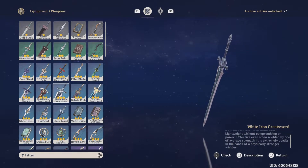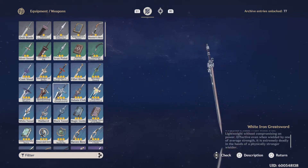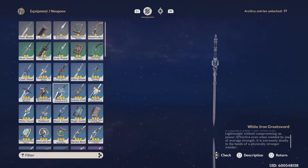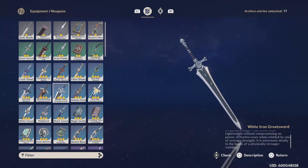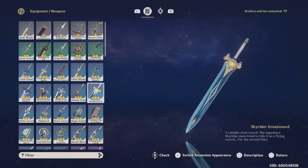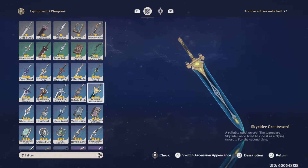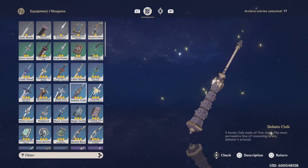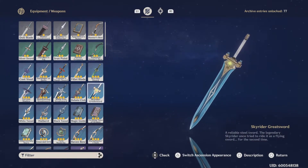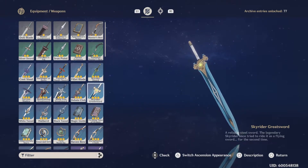I want to double check — I think the White Iron Greatsword is from Liyue. Actually, come to think of it, I think it is a Mondstadt one, and then that would make the Skyrider Greatsword the Liyue one. I could be wrong on that. You can show the Ascension appearance and switch it up to see the difference between them, if you have it unlocked. Yeah, the White Iron Greatsword is definitely the Liyue weapon, because I got this early on.